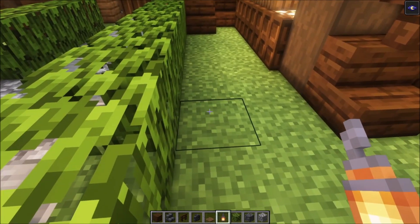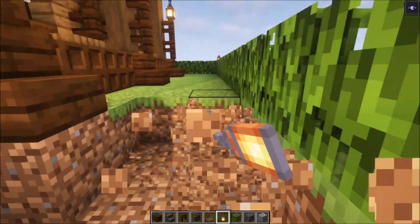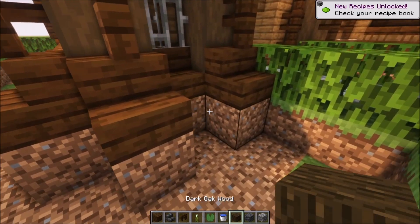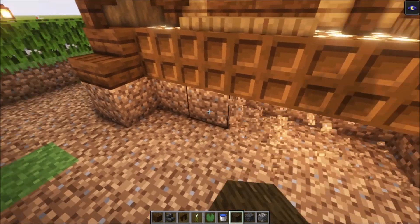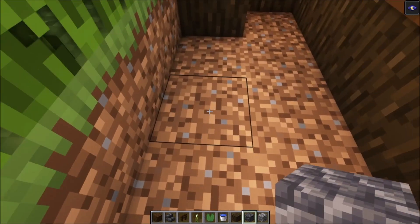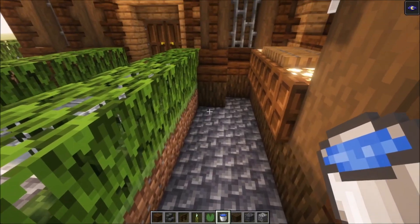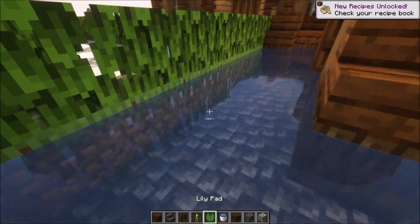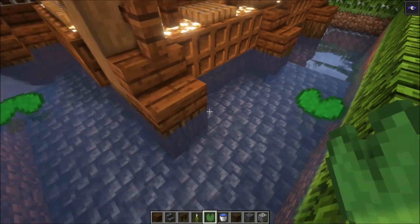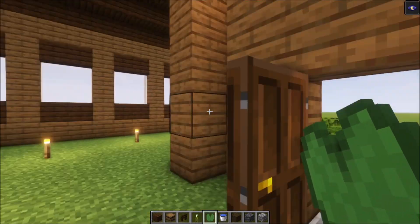Go ahead and dig all of these blocks out. Then take some dark wood and replace these blocks. Replace the floor with some cobbled deepslate. Take some water buckets and fill it all in. After that, place some lily pads and sea pickles as well.